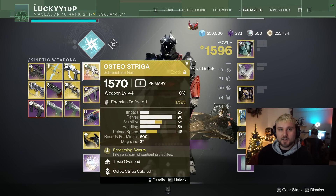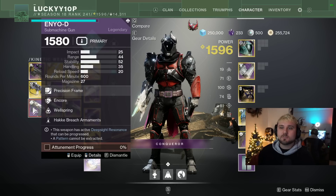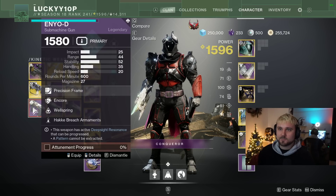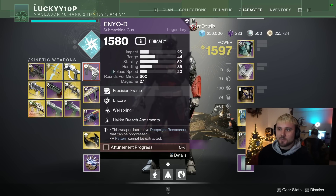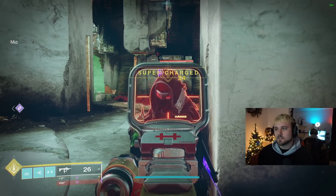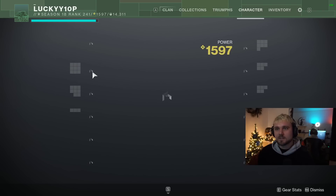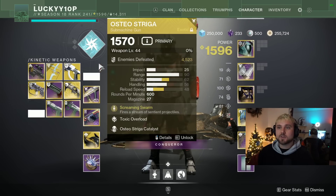But I'll go one step further so I don't have to make a third video on the topic. Some people were suggesting that kinetic weapons do more damage — that is not how it works in PvP. We'll test a 600 RPM legendary and see: 24 to the head, 18 to the body. Osteo does more — it breaks its archetype.